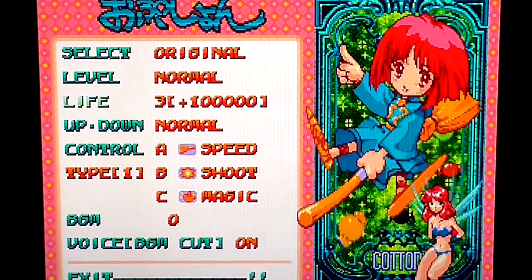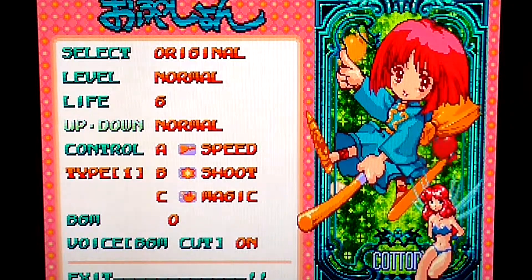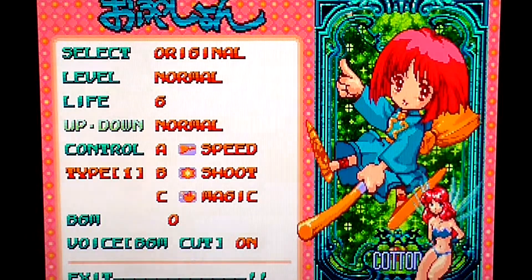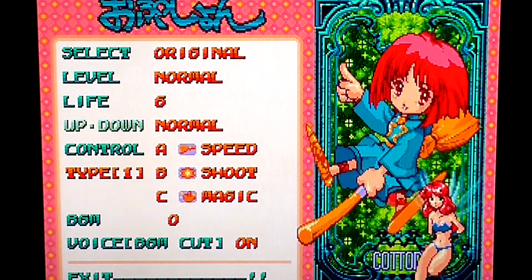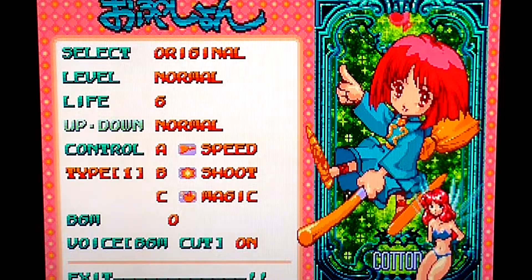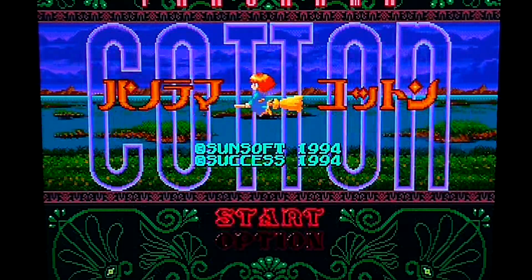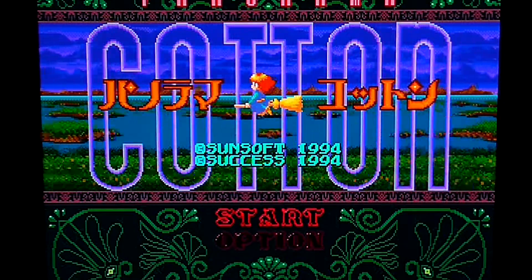Six buttons: A — Shoot, B — Shoot, C — Magic. Okay, I don't know what the two different types of Shoot are, but we'll see. We'll leave that as it is then. And let's just dive in, I guess.